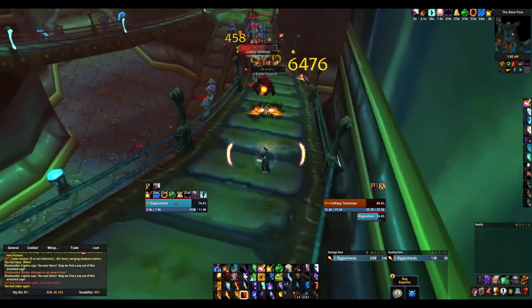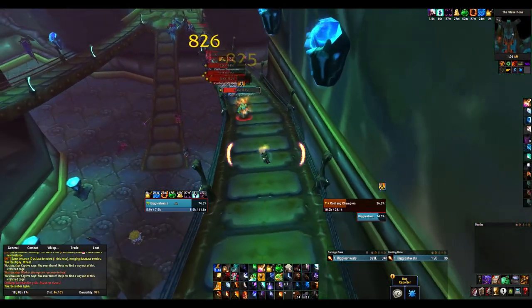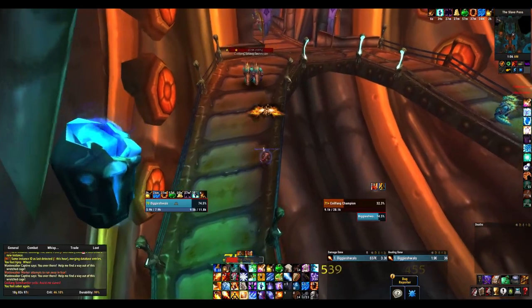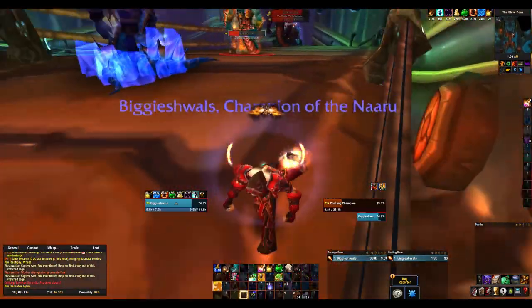After you kill them, basically all you gotta do is have someone else in your party — they can be logged out on your alt, or if you have another account, do it on that. You just have to reset the instance once your mage is locked out, or anyone in the instance whatsoever.